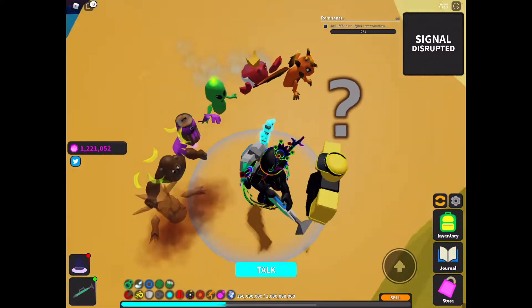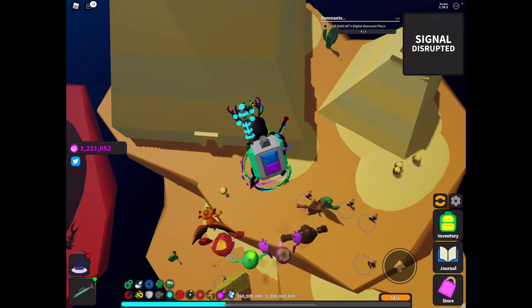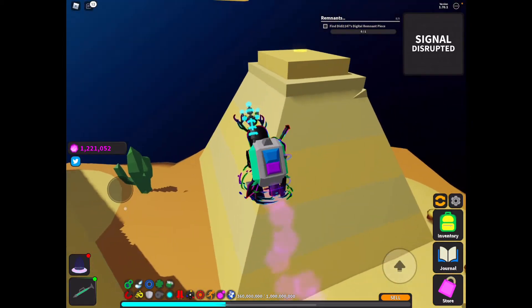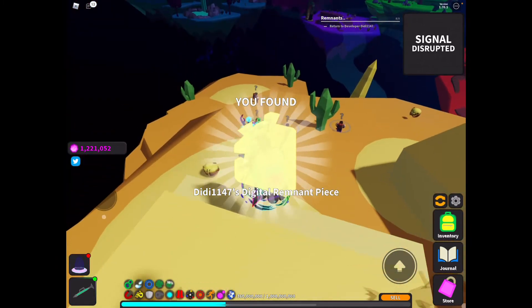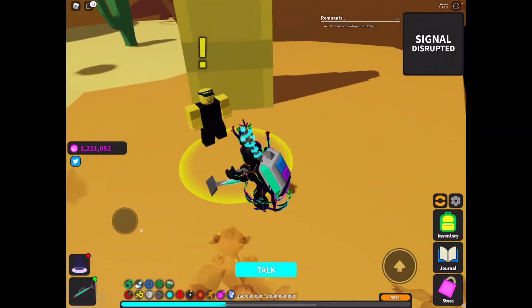He says it's a yellow puzzle piece. Oh guys, now we have to find the puzzle piece. Oh there it is — is this it? No way, I instantly found it. I'm so good! All right, boom, we found Dee Dee's piece.